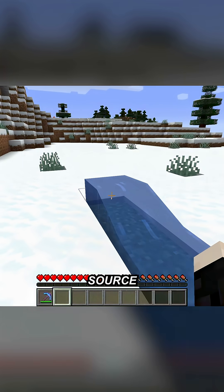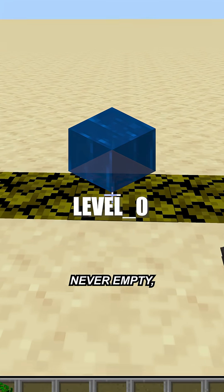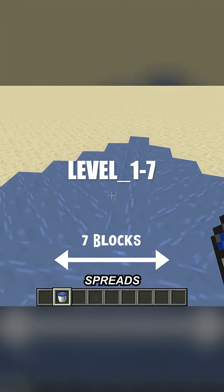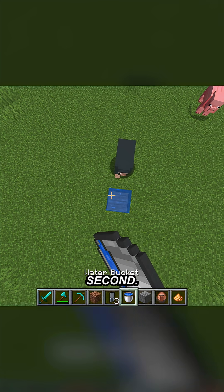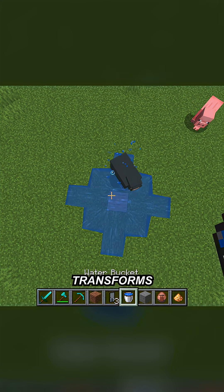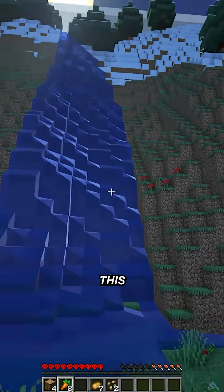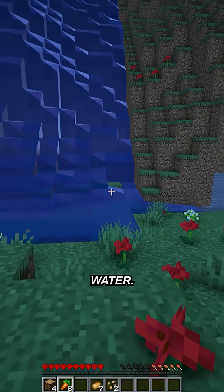Water blocks are just numbered tiles. Source blocks are level 0 and are never empty, but flowing water is from levels 1 through 7 and spreads like a tsunami. Every quarter second, the game runs a fluid tick that transforms empty blocks next to water into new water blocks with one level higher. Therefore, this explains everything weird about Minecraft water.